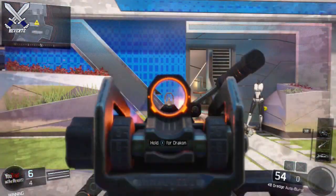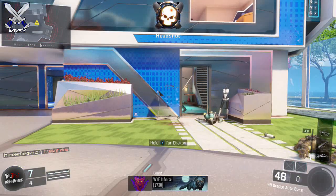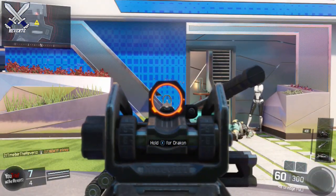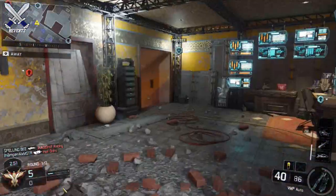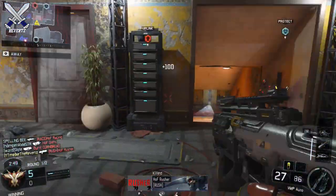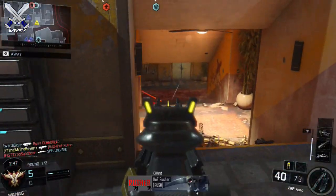For another LMG, we have the 48 Dredge. Without the FMJ it's going to be a 1-burst kill, and with the FMJ it's still going to be a 1-burst kill. Even through a wall it's still going to take 1 burst with or without the FMJ, so the FMJ is also useless on the 48 Dredge.